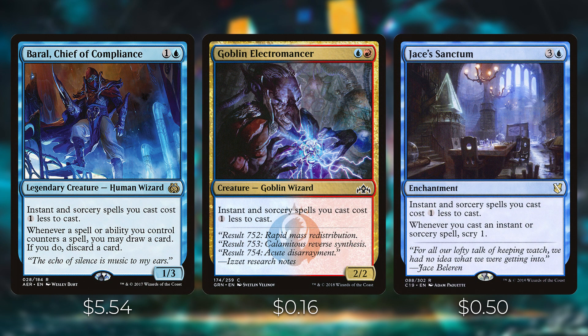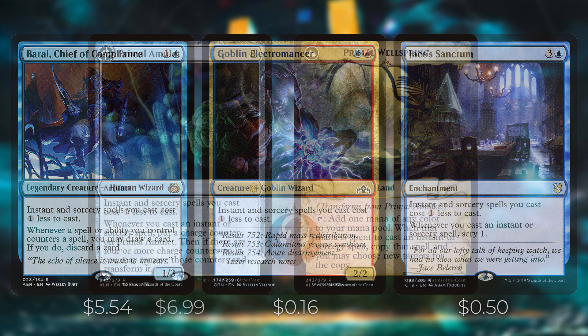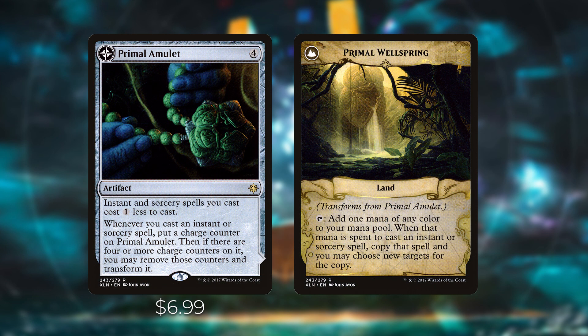Now let's cover cards that synergize with instants. Baral, Chief of Compliance reduces instant and sorcery costs by one and lets you loot whenever a spell you control counters a spell. Goblin Electromancer also reduces instant and sorcery costs by one. Jace's Sanctum reduces costs by one and lets you scry one whenever you cast an instant or sorcery. Primal Amulet also reduces costs by one — whenever you cast an instant or sorcery put a charge counter on it, and with four counters you transform it into Primal Wellspring, which copies spells when that mana is used to cast instants or sorceries.